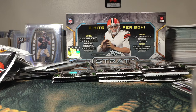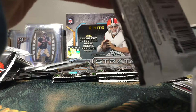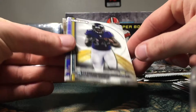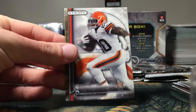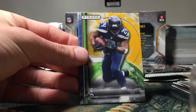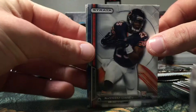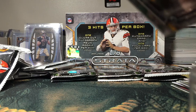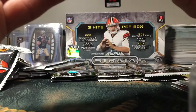We've still got a couple packs left. Got a JJ Watt, Jason Witten, Nick Foles, Lorenzo Talaferro rookie, Richard Rogers rookie, and a Terrence West rookie. Geno Smith, Richard Sherman, Demarius Thomas, Gold Marshawn Lynch parallel, Kadeem Carey rookie. These two cards are totally stuck together — there's a little bit of glue on the back of the Kadeem Carey. We got a Devontae Adams and a Kadeem Carey rookie in that pack.